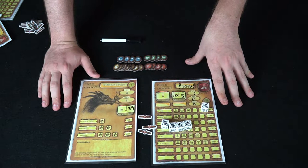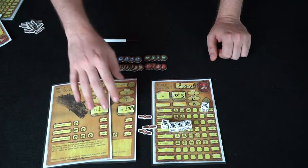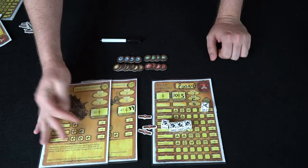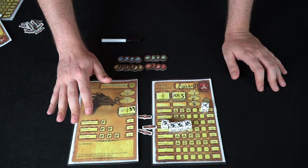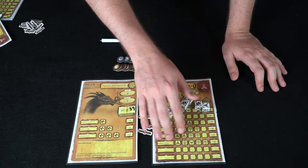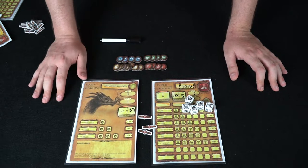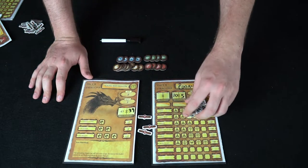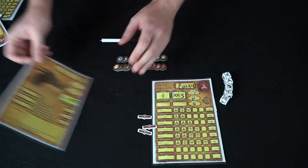With four or more players, you take two dragons and put them both into play. Players split into teams — one team fights one dragon, the other fights the second. After one dragon is defeated, those players can help the other team by offering shields for plus two AC, tokens, or heals, but they can't fight that dragon directly. If you die you're out until the next phase.